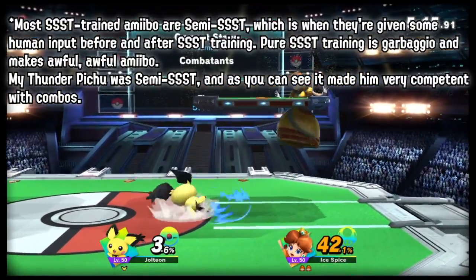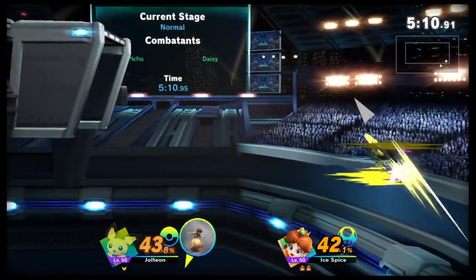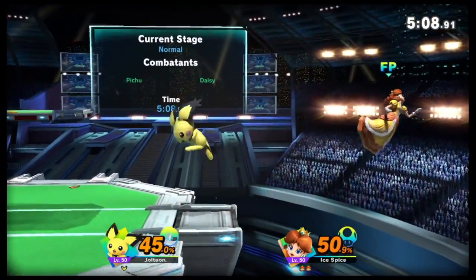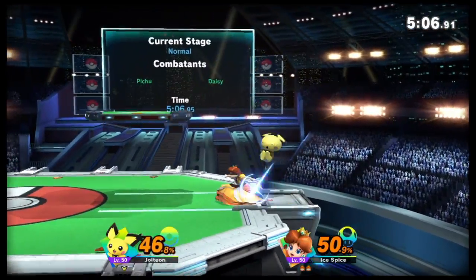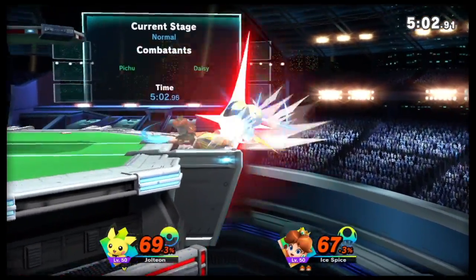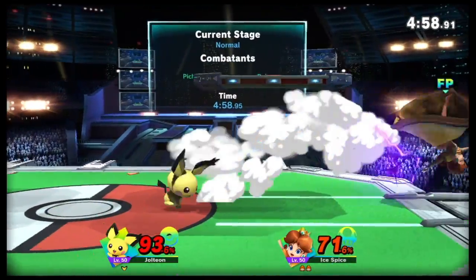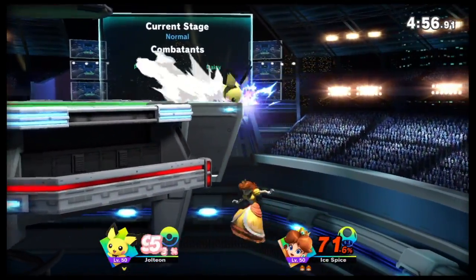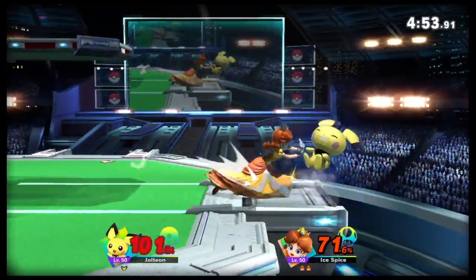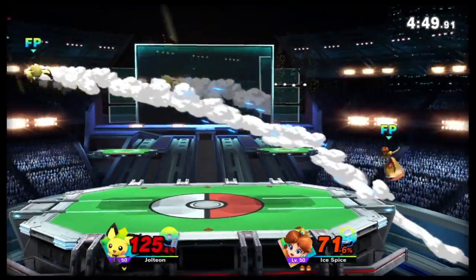Here's why this is completely mind-shatteringly insane. We have always assumed that the item values were only affecting how the amiibo behaved around items. We don't do amiibo tournaments with items and we've never trained with items, so we never had a reason to mess with the item values. Because why would something like Dragoon Collector impact how your amiibo plays when there's no Dragoon on the stage? But they do.